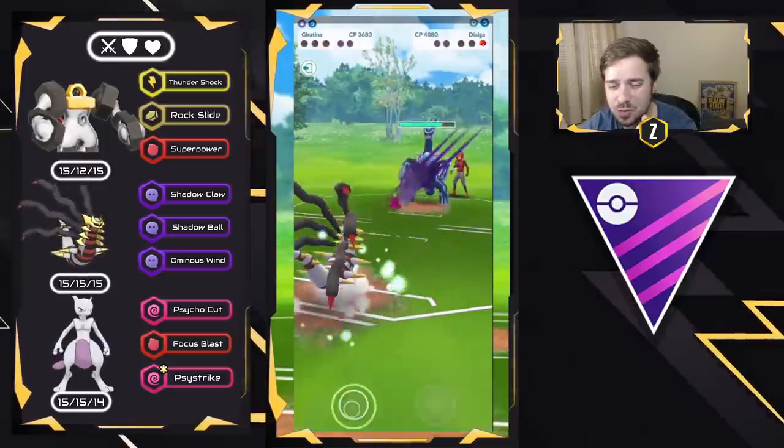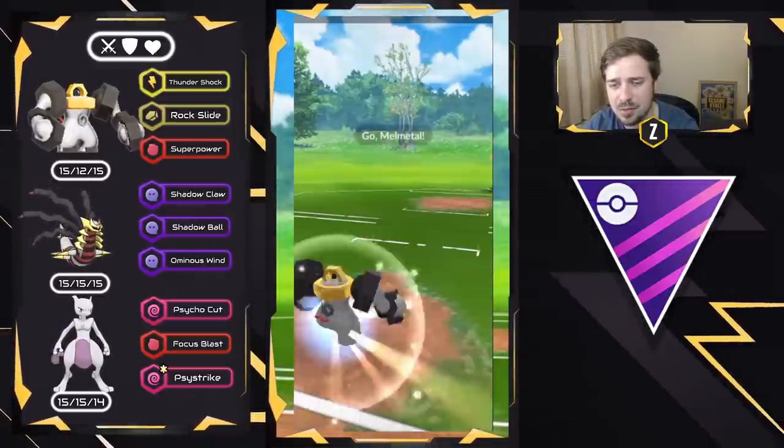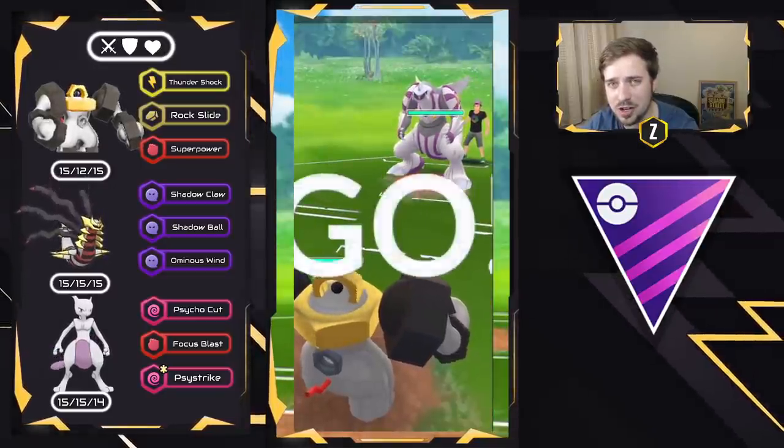My Giratina Origin now is going to go down as well, and that is going to be a good game — very well played to my opponent. My only win condition right there was to throw the Superpower and swap, or catch the Draco Meteor on the Giratina Origin.